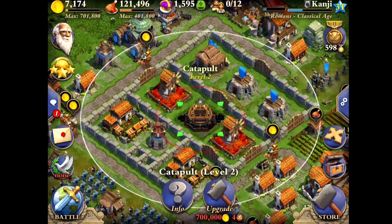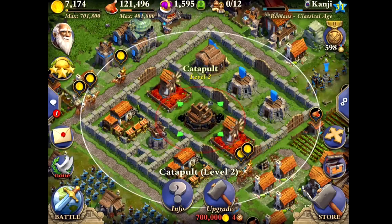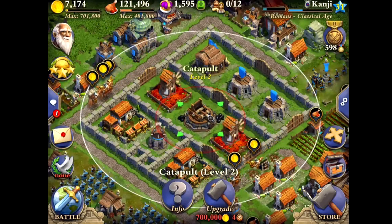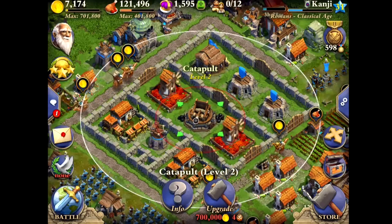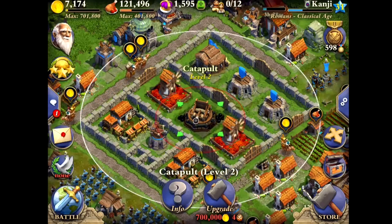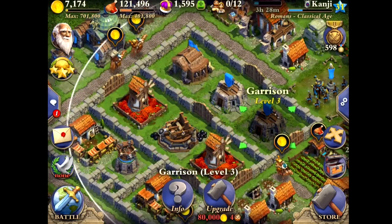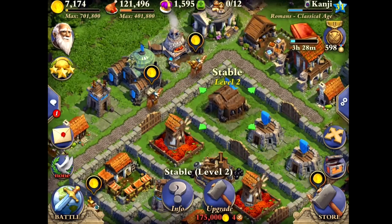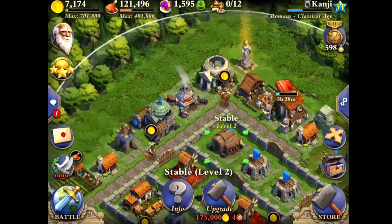I got catapult level 2, and catapult level 2 makes a huge difference compared to catapult level 1, because catapult level 2 can actually take down a lot of infantry a lot faster. The catapult level 1 is a lot weaker, so I definitely try to get this upgraded as fast as possible if you want better defense. I got level 3 garrisons, and I did get level 2 stables which is maxed out. The cataphract is very, very useful for defense.